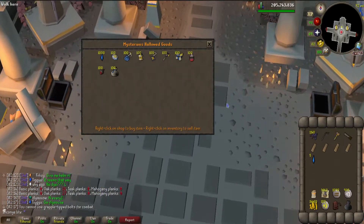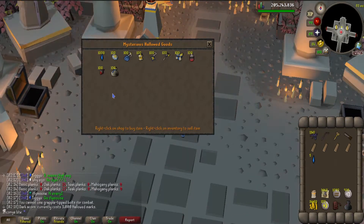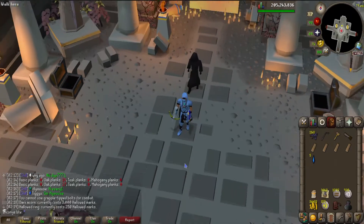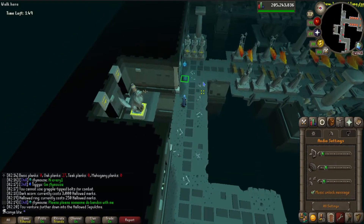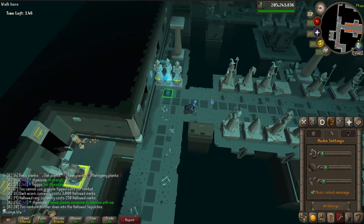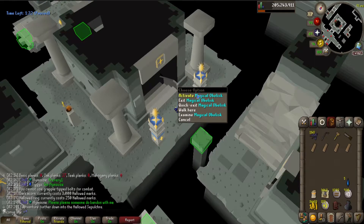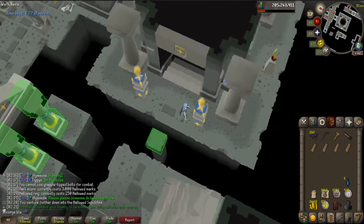If you look at the mysterious stranger here, the main thing I'm after is the dark acorn, which is 3000 hallowed marks - quite a lot. Even though that costs a lot, I'm still gonna go ahead and buy all the other things first, because they're just so beneficial. Especially the ring, which costs 250 hallowed marks. Without further ado, let's just get right into it. I just remembered I definitely need to turn HD off, because it makes Sepulchre way too laggy to even be playable.